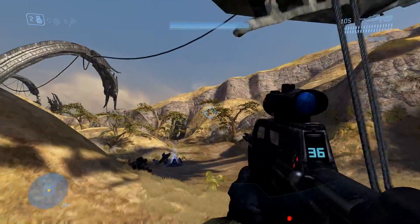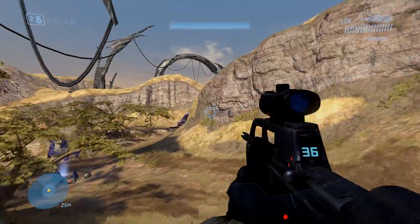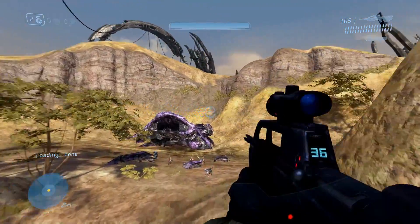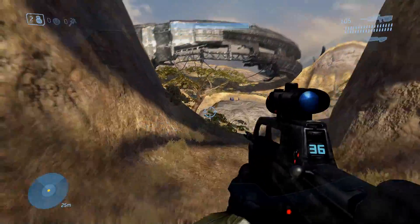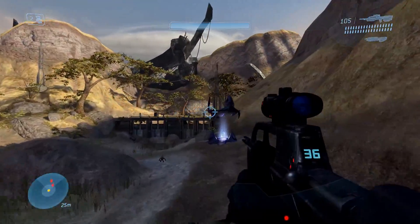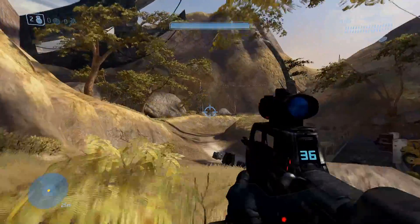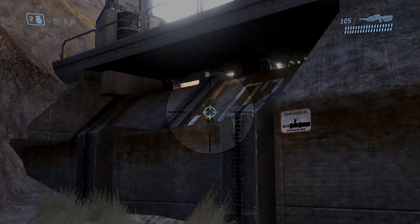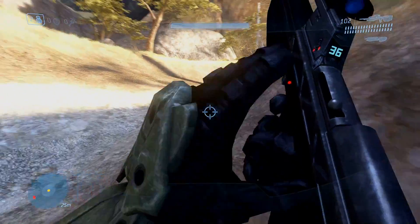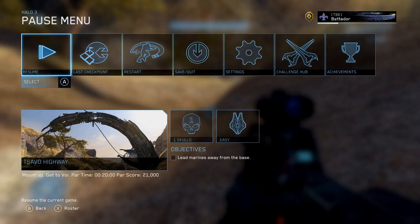Your second Savo Highway statue — you don't need to go to Rally Point Bravo, just fly to the location. It's at the first major battle area with a bunch of Jackal snipers, especially noticeable on Legendary. Go to the part where there's a dam holding back water, and behind it the statue is sitting right there. Shoot it.